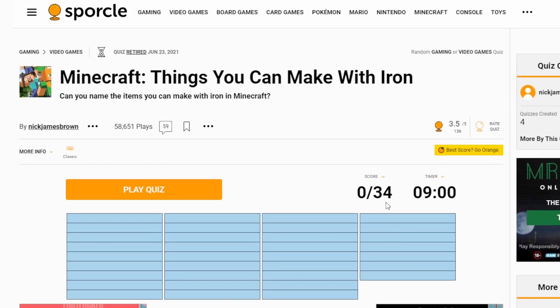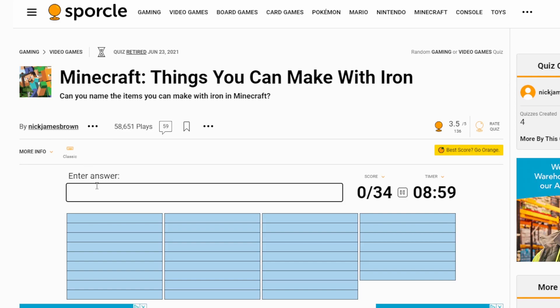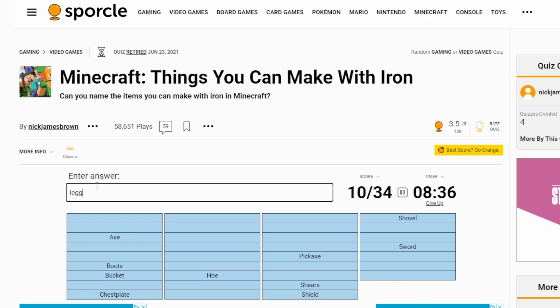Minecraft things you can make with iron — apparently there's 34 things. This time we've got nine minutes, so we are not trying to beat the clock. Let's go nice and simple: bucket, sword, chest plate — let's stick with tools first — pickaxe, axe, hoe, shovel, shears. Shield. Boot, legging, helmet. Chain? No, chain's not on there. I thought chains would be on there — maybe it's a bit of an older quiz. Lantern? No, lantern's not on there either. Smithing table — that uses iron, right? Yep, smithing table is on there.